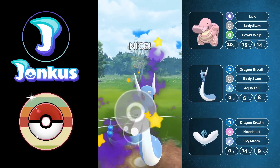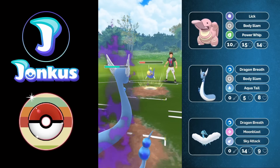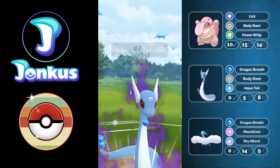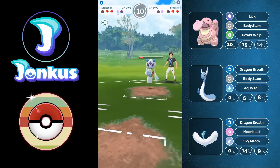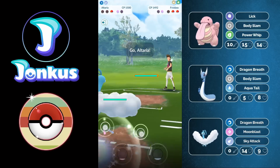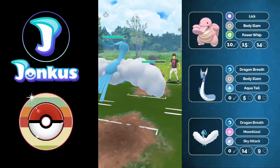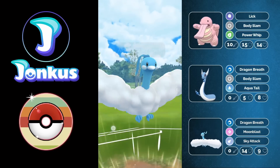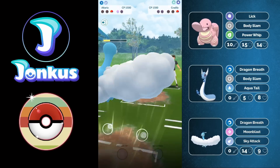The Lanturn matchup is fairly decent. I keep my shield for the opponent's Froslass so I can shield an Avalanche later. I'm able to go for another charge move to knock out the Lanturn. Then Froslass comes back in and I try to farm all the way down with my Lickitung, but they still get two Avalanches in. Avalanche plus Powder Snow is just so strong in this meta. They have a Crustle in the back — a Rock-type against my Flying-type, but the Rock Slide doesn't do enough to threaten me. I speed to get two Sky Attacks, and with Dragon Breath damage, Altaria destroys the Crustle and we win.